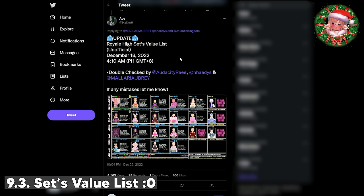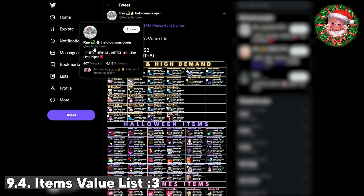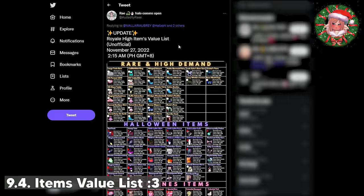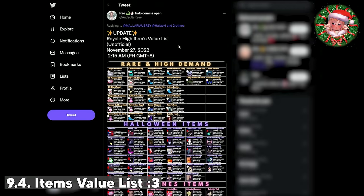And if you're looking for sets list, you can check out Haluxo's Twitter account. He doesn't pin the set list, so you need to scroll down through their tweets, and it might be a bit harder to find it. And it hasn't been updated since like a month ago, so it's not that reliable right now. Maybe you can wait for the list to get updated to rely on it again.